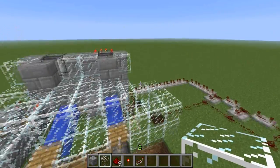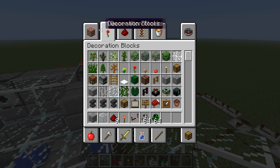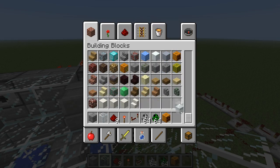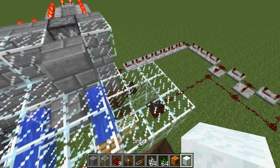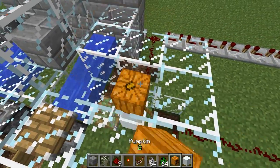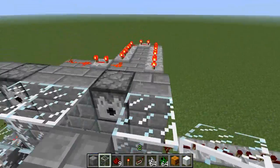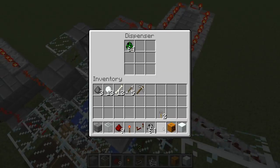It should be working now, I guess. Now I gotta put the skeletons, the creepers, and the snow golems. Gotta go get pumpkin, snow, and build the snow golem. Put the creepers here in the creeper dispenser. The skeletons here in the skeleton dispenser.